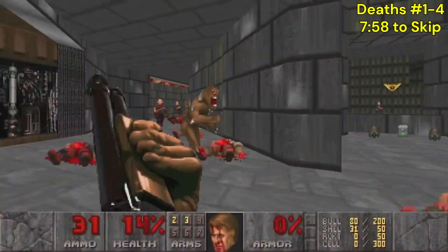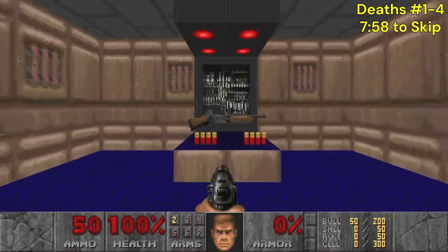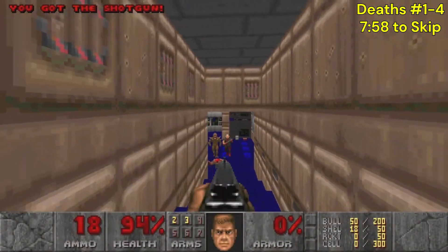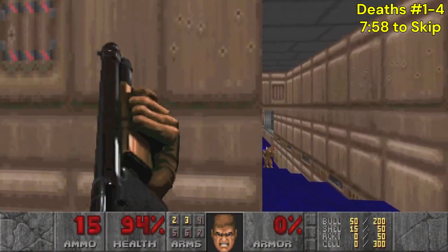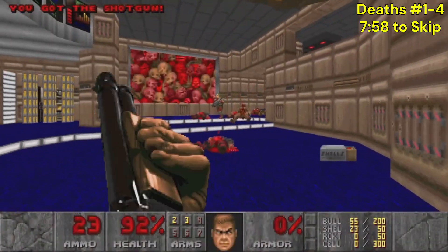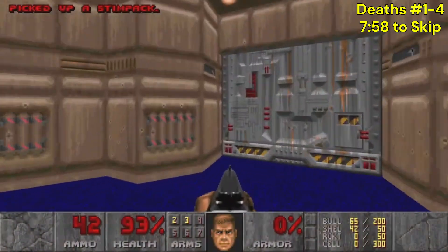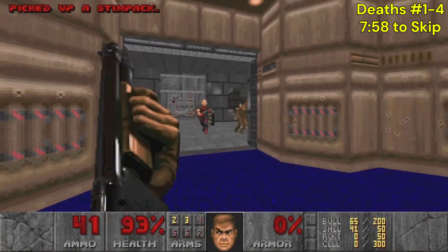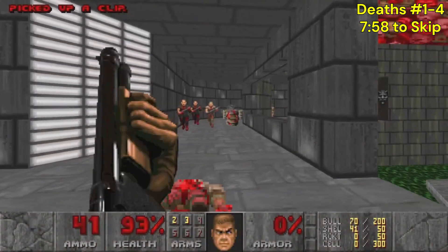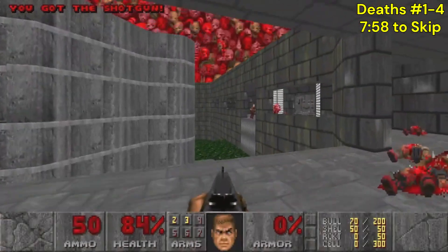We've got a mess of chaos going on with these hit scanners and it is not ending well for us. We're going to have to be careful with all these shotgun soldiers outside. If it wasn't the barrels it was the whole cluster of them behind us, so let's make sure they get special priority. Get rid of these barrels. Now no one can come up behind us unless they take the lift.